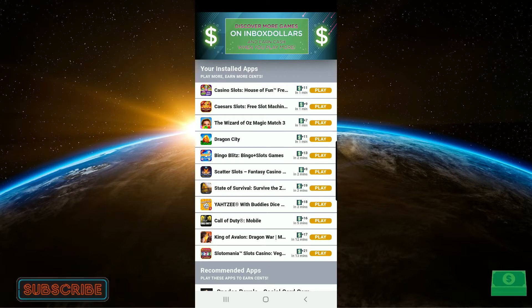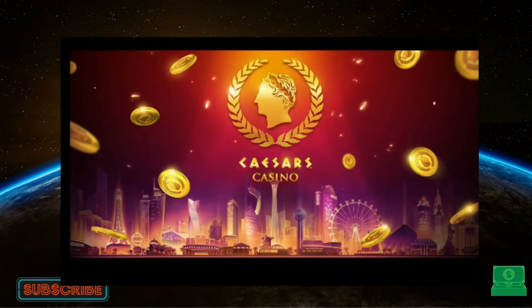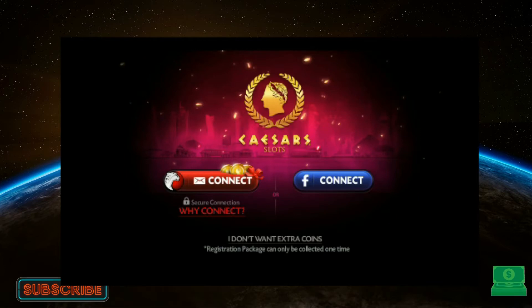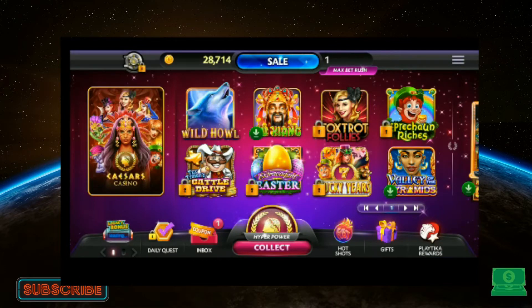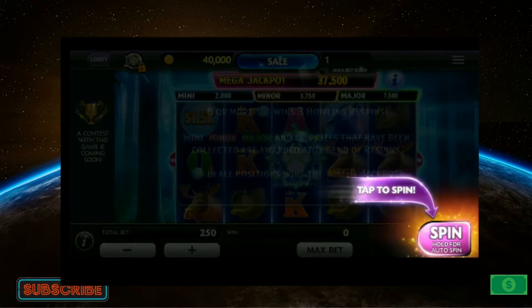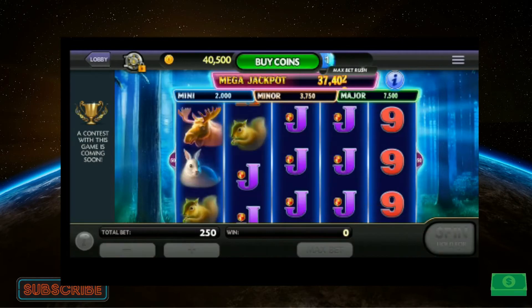Let's show you another game — we'll go to Caesar slots now. You'll have to install the apps first if they're not already installed on your phone. Some of these games want your Facebook or a password. Try to get in as a guest — it doesn't really matter. But if this is a game you're already in love with, like Call of Duty Mobile, set up that account. I play Call of Duty every day and I get paid doing it.